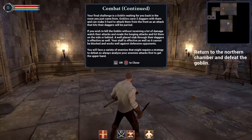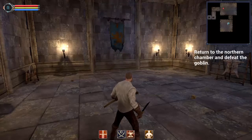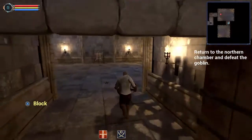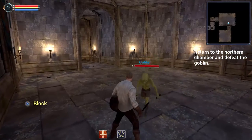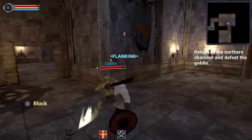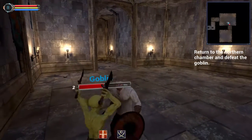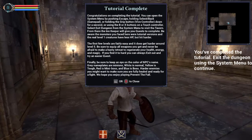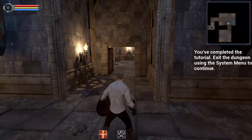The final challenge is a goblin waiting for you in the back room. The goblin carries two daggers and can make it hard to attack from the front — attacks against their daggers will be parried. Use the goblin without receiving a lot of damage, watch their attacks, evade by lunging, and hit them on the side or behind. The staff is effective as well as it cannot be blocked and works well against defensive opponents. This is pretty good — let's complete the tutorial and go back to the menu.